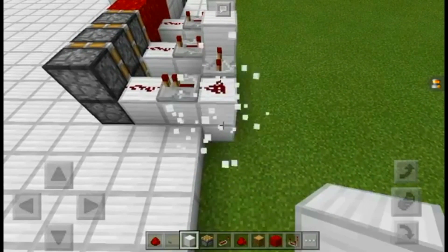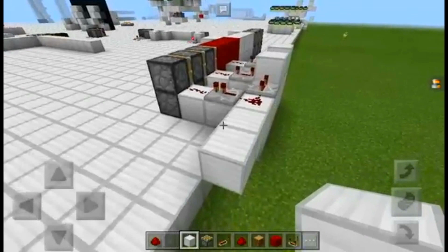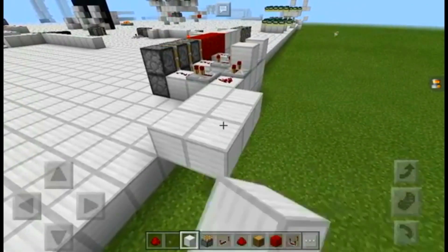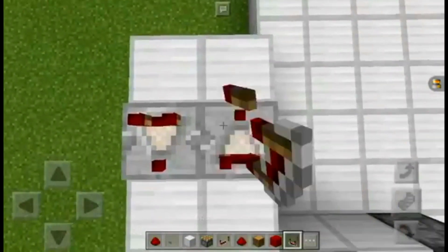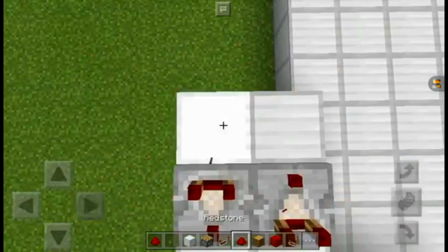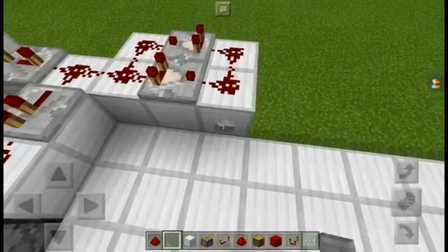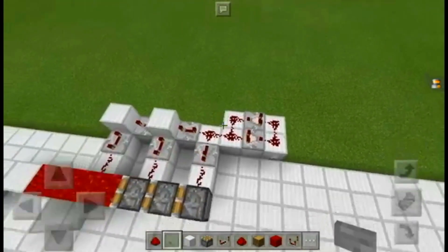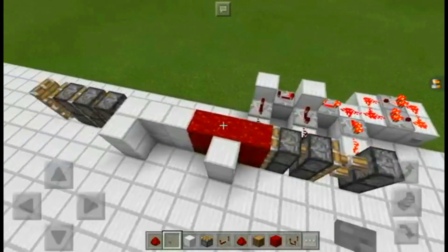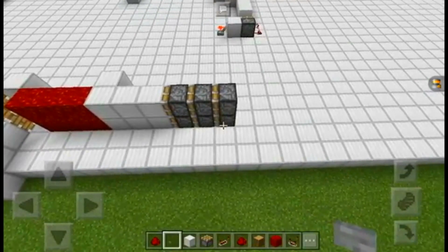Now if you want a button input — which I highly recommend, so you don't have to double-flip the lever — you're going to want to build a little pulse extender right here. Redstone dust. And now we're going to press it and test it out. This should switch it over to another position. Alright, it works, and that has given us the location we need to build the next one.